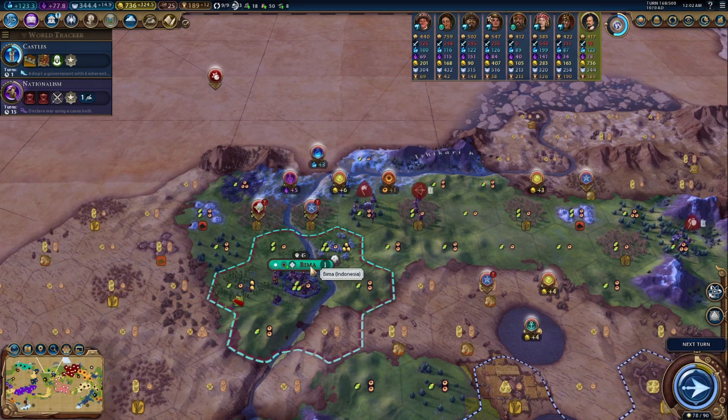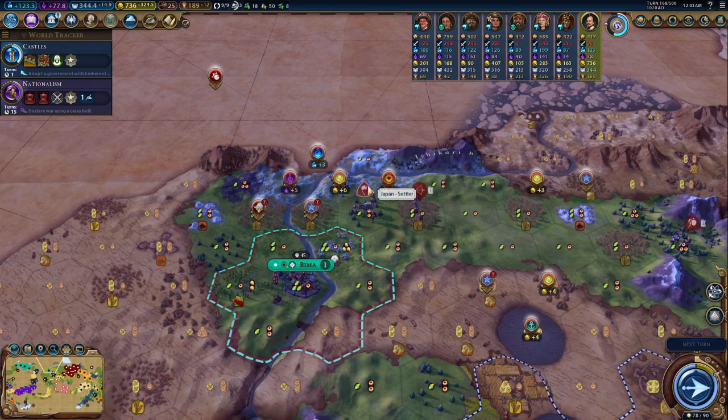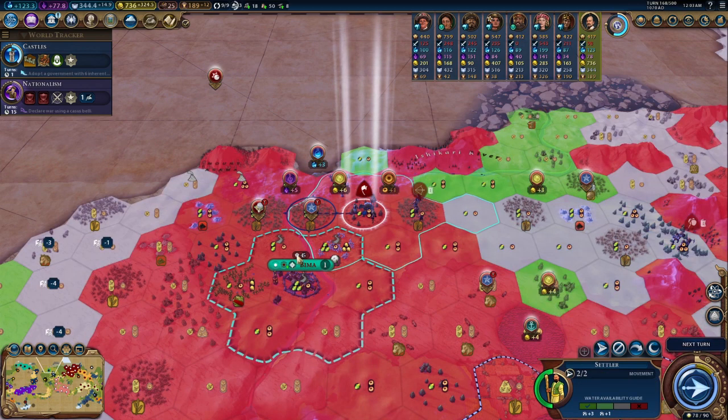Well, that sucks. Thanks Indonesia, thanks for doing that. I had to take a second to absorb what just happened — as I'm getting ready to bring the settler over, there's a city in the way. How wonderful. That plan just got scrapped. I'm going to leave those tiles for now because eventually I'm going to declare war, get rid of that city, and we can work around this.